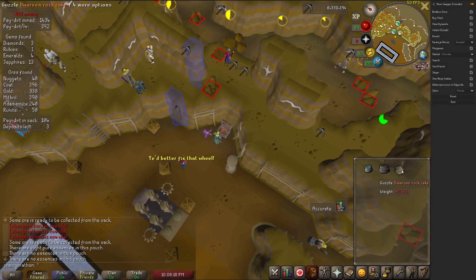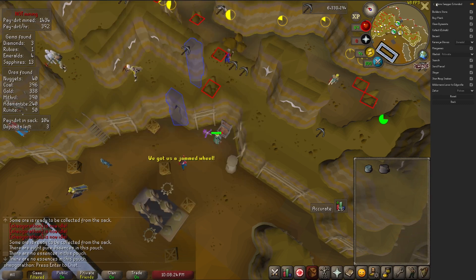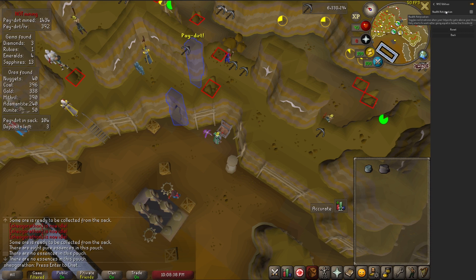The NMZ Utilities plugin is a very simple but useful plugin. It changes the Rock Cake's left click to 'guzzle' and allows a separate HP notification above a certain health threshold instead of below. This makes the plugin alert you not only when your overload runs out, but when your health ever raises above 1 if you are Dharoking. This is very handy for making NMZ even more AFK than it already is.